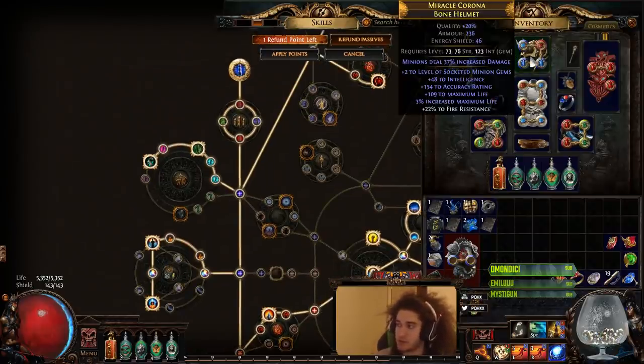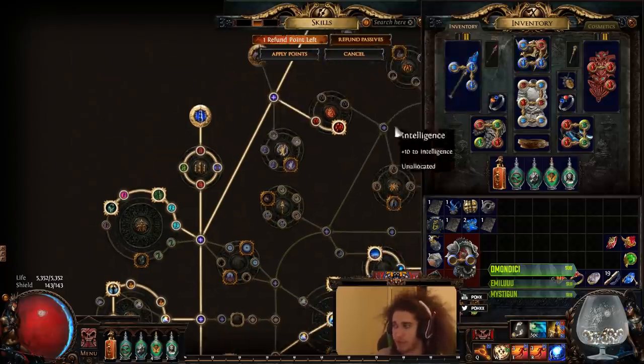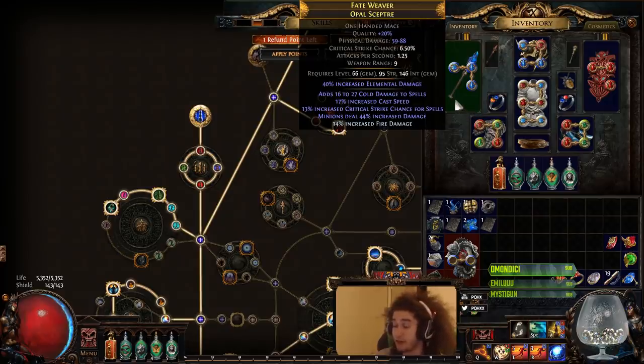It also gives you access to scaling your damage via a Bone Helmet, which is just a free gray implicit unless you decide to go for a Labyrinth Enchant, which is pretty much always better but much more of a pain to get. And it also gives you the ability to craft minion damage weapons, which can actually be extremely powerful and yet again, very easy to craft.